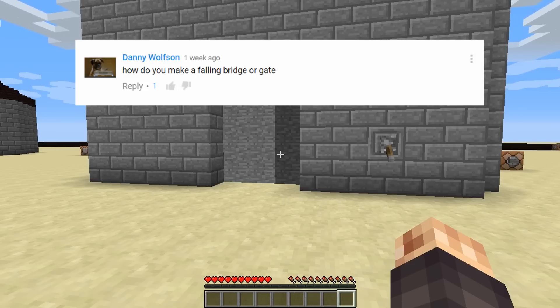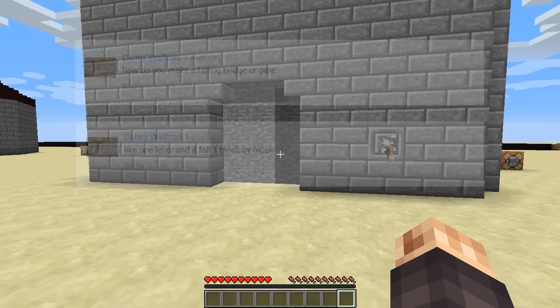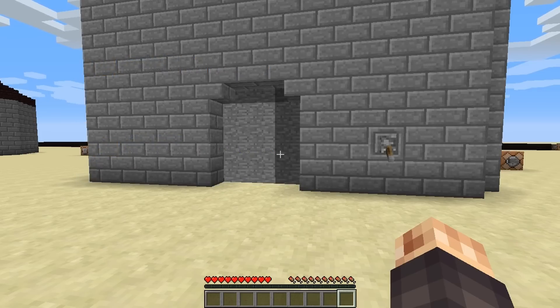And then in another comment he continues, like one lever, one block by block. I started thinking about that and I wasn't entirely sure if maybe Danny you meant a piston door, a falling sand door, or some redstone door. I'm not the greatest at redstone, but I started brainstorming and I came up with this idea which is maybe a little more complicated than what you were asking for, but I thought it'd be pretty cool for adventure maps.